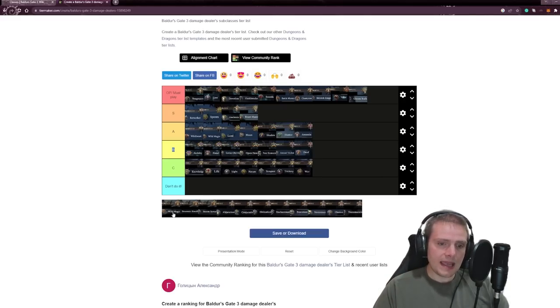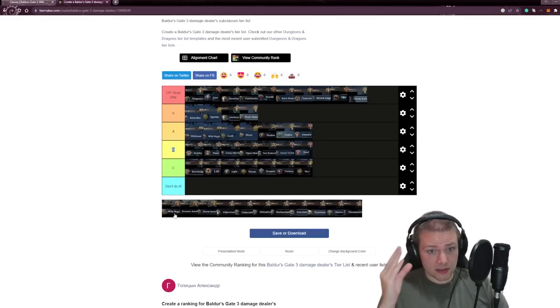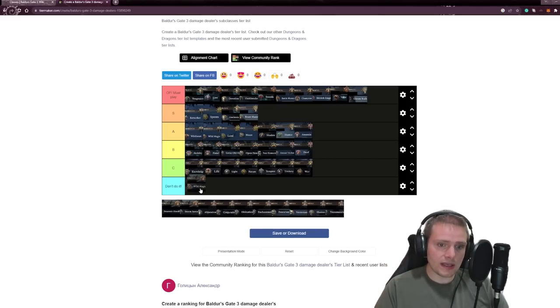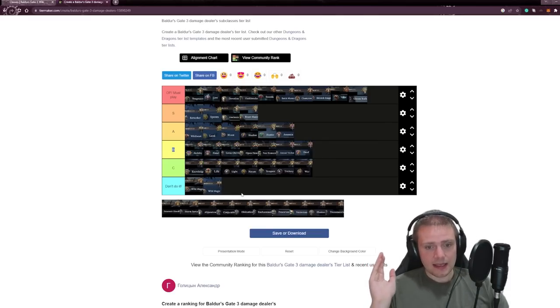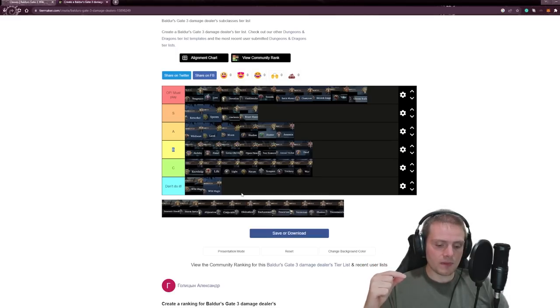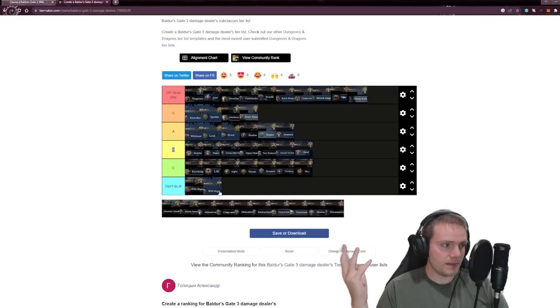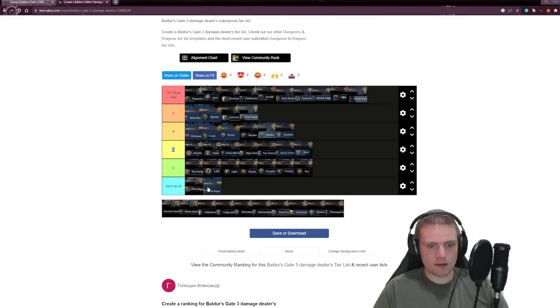Let's go to the Sorcerer. I have a problem with Wild Magic — just like Wild Magic Barbarian, I don't like anything that's coin-flipping. I'm putting Wild Magic Barbarian into the Don't Do It class. I linked a video about Karmic Dice — turn off Karmic Dice in the game. You don't want your numbers to be skewed. Do you want to be in a boss fight and lose because you got a bad Wild Magic roll? If you like to gamble, consider Wild Magic Sorcerer or Barbarian, but it's not for me.